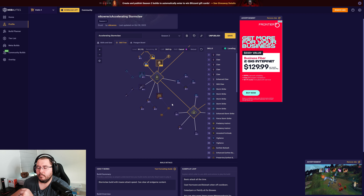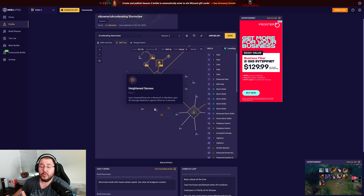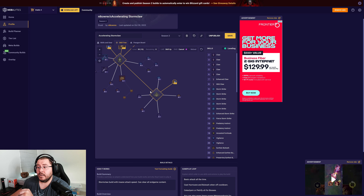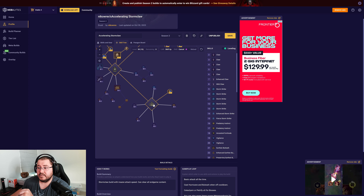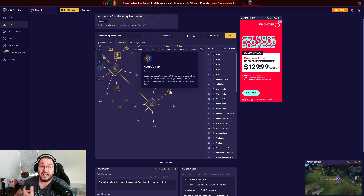If you need more tankiness you could go one point Quick Shift and three points Heightened Senses, since we swap between werewolf and human when using Earth and Bulwark. Last but certainly not least, the key passive: Nature's Fury got a big buff this season — free skills now count as both earth and storm skills. It is the best key passive in my opinion, beats out Earth and Might, and adds so much damage and tankiness through Symbiotic Aspect on boots for constant skill cooldown.